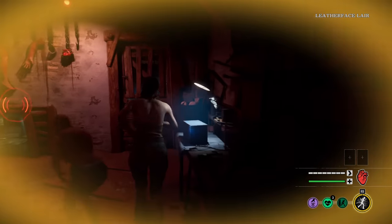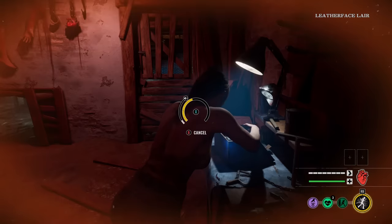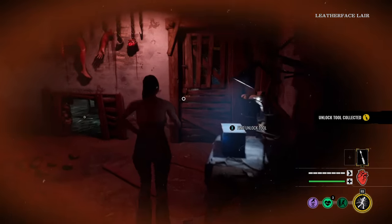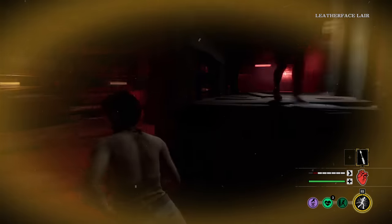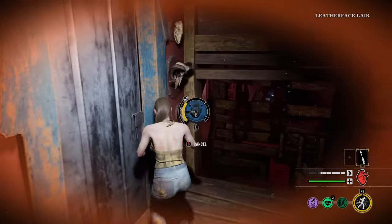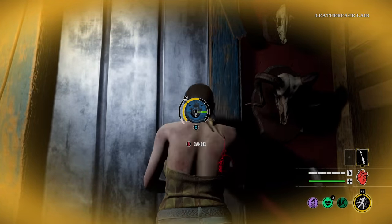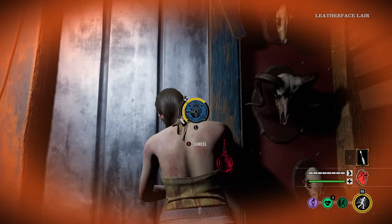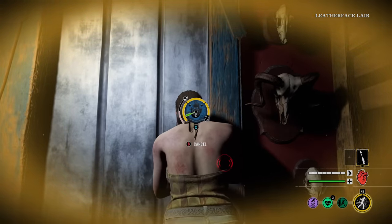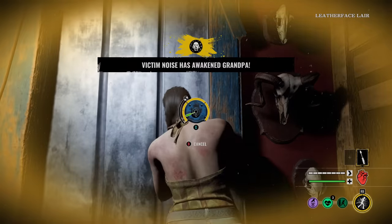I'm just gonna be following Connie because she's gonna be unlocking those doors for me. I'll go ahead and get one of these, maybe pick up a medicine bottle. Here comes Leatherface — Connie got this door open for me. I'm rocking Bomb Squad with my Endurance perk because I think we have a Hitchhiker. Yep — Hitchhiker and a Sissy. I think someone's on the other side of this door, possibly the Hitchhiker.